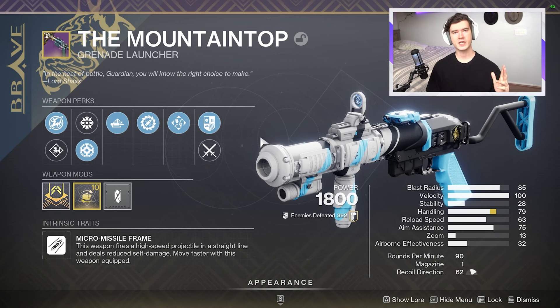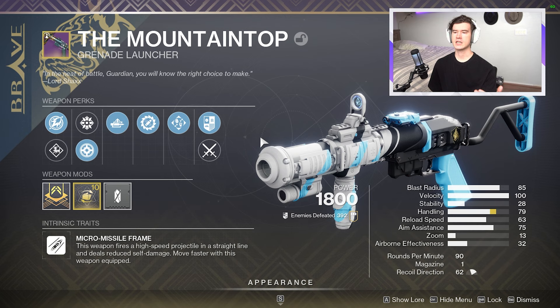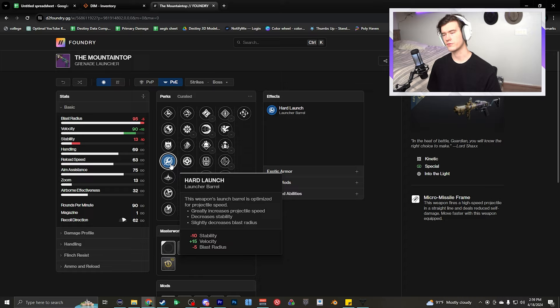Today we're going over the phenomenon that spike grenades are no longer the meta option in terms of your second column perk. It is the second place option now, and choosing it completely results from the options you have in your first column — specifically hard launch. Hard launch is actually the only first column perk that decreases your blast radius, which is the main reason why spike nades are not the best option.